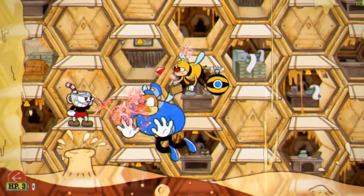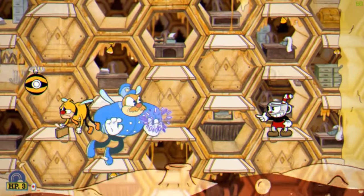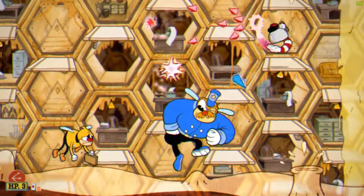When he approaches, switch to the Spreadshot and wait for the bomb to fire before jumping to the other side. Now just switch between the Lobber and the Spreadshot to quickly finish him off.